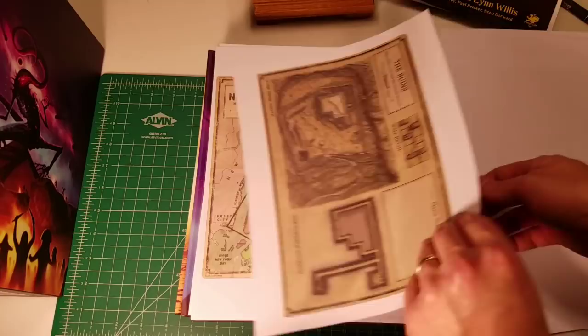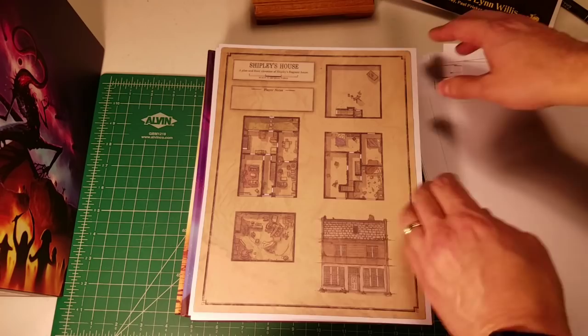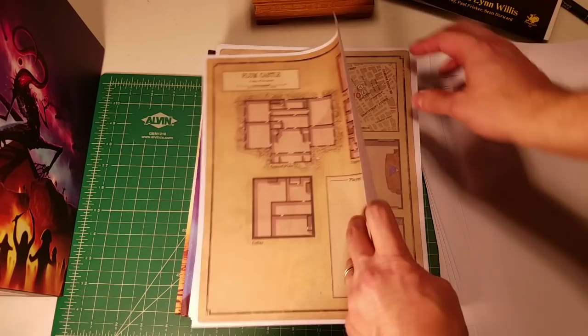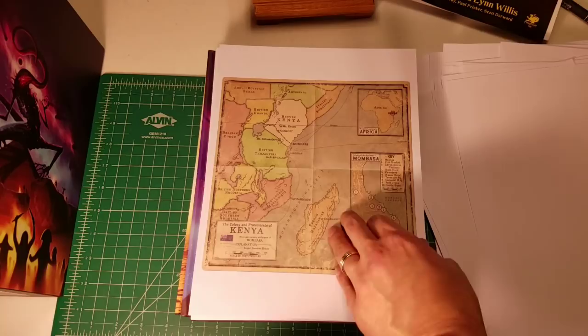There's a nice map of Harlem — this is part of the New York chapter. London chapter map. These maps are beautiful, and people who like Call of Cthulhu love our maps. There's a player-only blank version of a map here. Good news is there's not a detailed Plum Castle map because I don't want my own players to see what's going on there. Cairo chapter. And it just goes on and on — this is a big campaign. Kenya. The route that the Carlisle Expedition took. Nairobi.